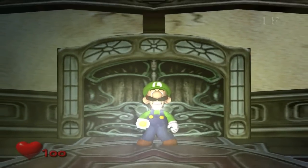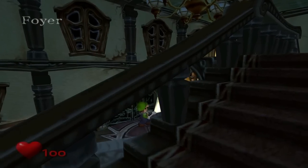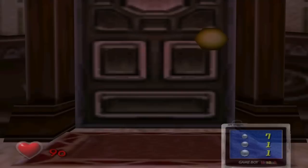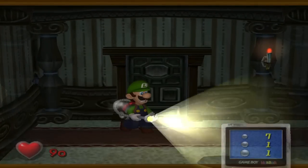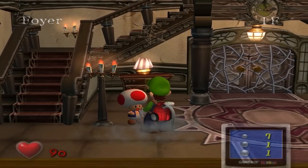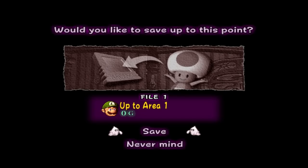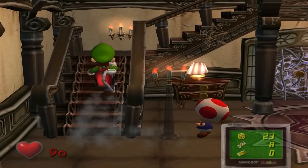So the first step to this elaborate trick is... just play the game. No, I'm completely serious, just play the game. The first order of business is to clear through the game until I get right before Chauncey, the first area boss. This is all standard gameplay so I'm not going to show it in this video, but there will be a link in the video description to parts 1 and 2 of my let's play. Now once I'm right before Chauncey, I'm actually going to go back to the foyer and save my game by talking to Toad. The reason for this is the first part of the trick happens right after we defeat Chauncey and we only have one shot at it, so if I mess it up I can reload the save.